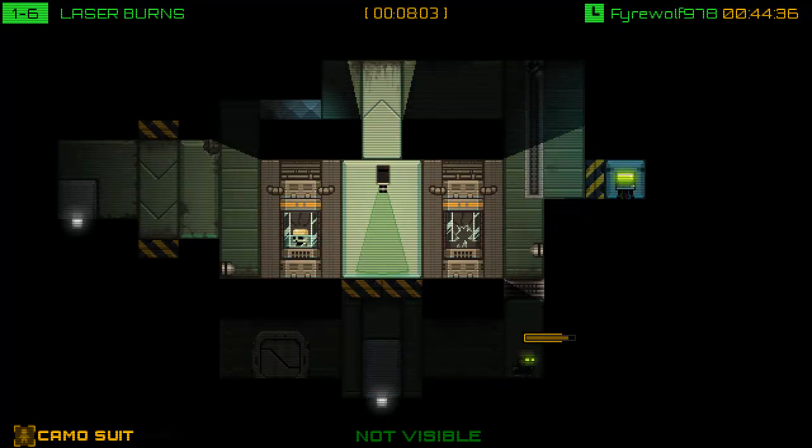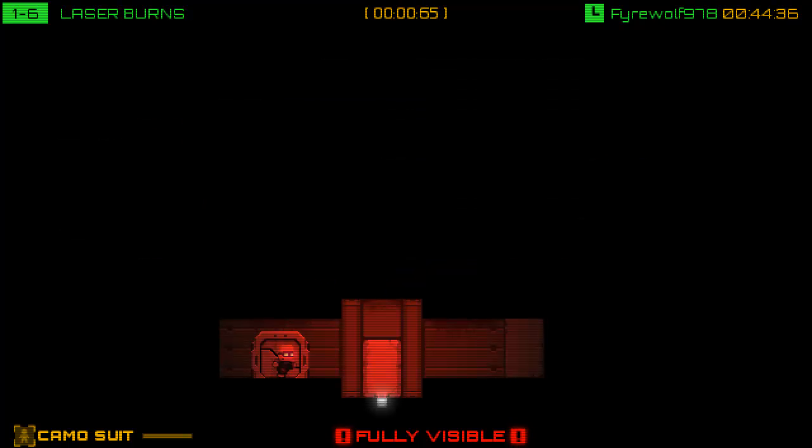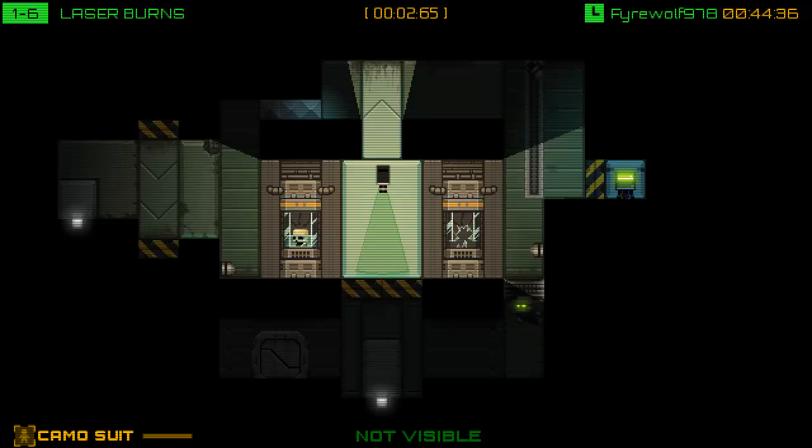I just used the camo very quickly there. As you can see, we charge it up, then we can turn invisible for a brief period. This level is a little bit more puzzly. If we just try to run across this camera, as you can see, we get flayed by those lasers. Usually cameras either have a laser attached to them or they feed into security systems that will trigger and kill us.